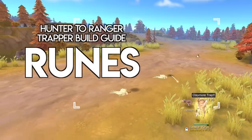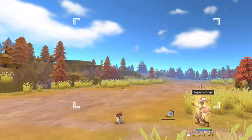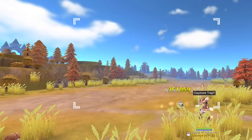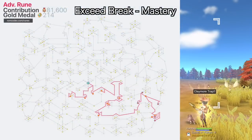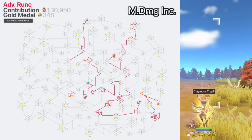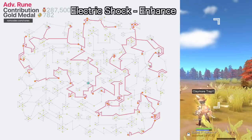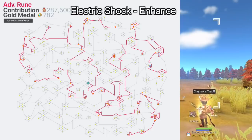Now let's go to runes. Another advantage of the trapper farming build is that it is not dependent on runes. For hunter to sniper runes, you may just get five DEX runes and one fire damage rune. But once you've reached the ranger third job and activated advanced runes, there are more runes that can boost the damage of trap skills — such as Exceed Break mastery runes for higher DEX and INT when using the Exceed Break skill, magic damage increase, INT and INT refining runes, and additional DEX and fire damage runes.